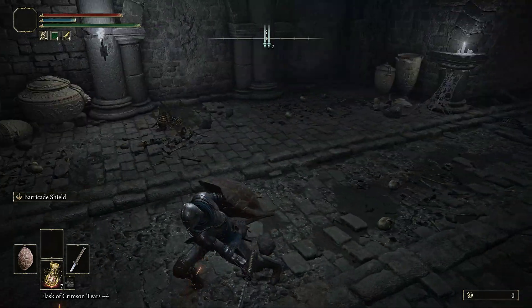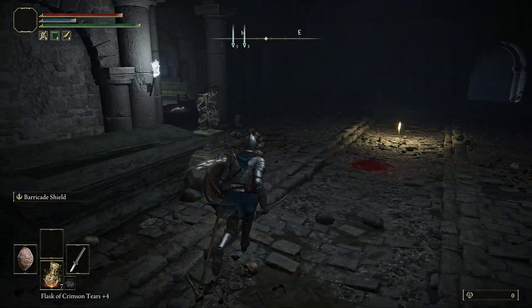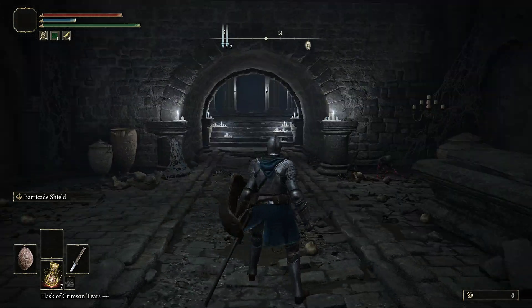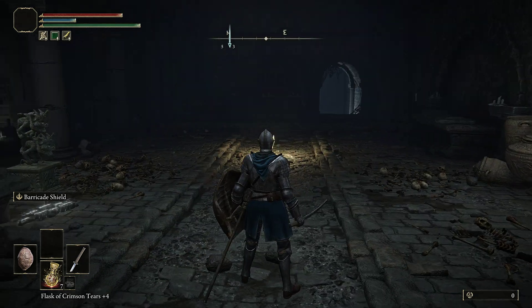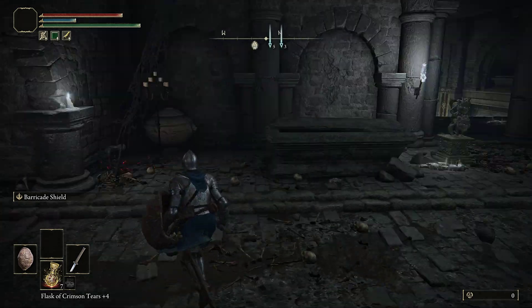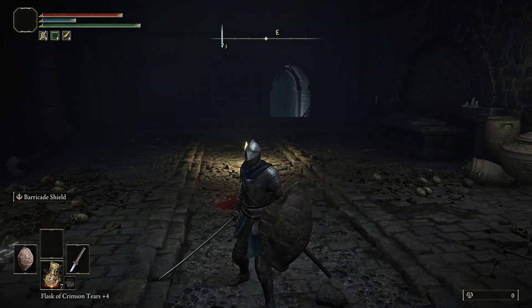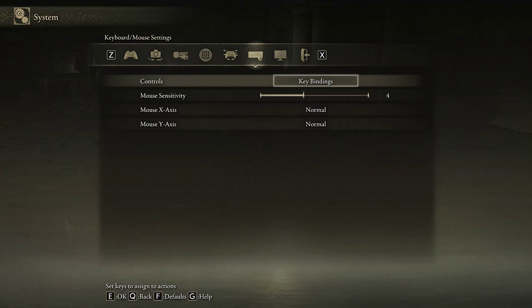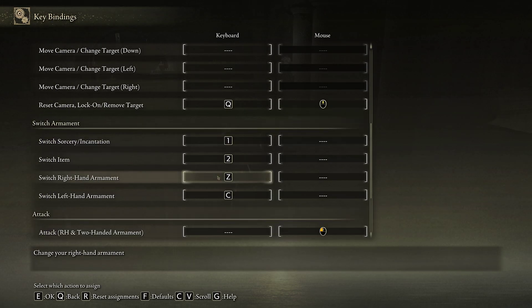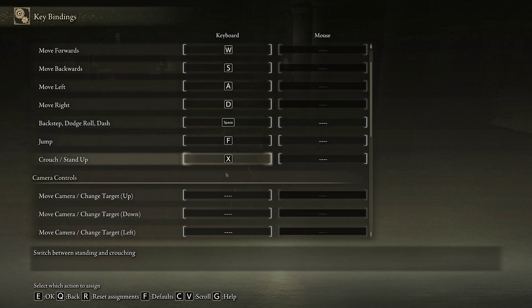In Dark Souls 3 we had a key to be able to switch — we used Alt for that, and Movement Control was set to Control by default. It's baffling to see a game that doesn't even have the control options that Dark Souls 1 had initially, for all the mouse issues Dark Souls 1 had. In that respect this is actually worse, because there are certain things that require key combinations and you can't just press a single key to do that.